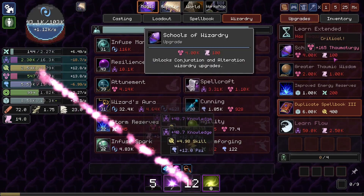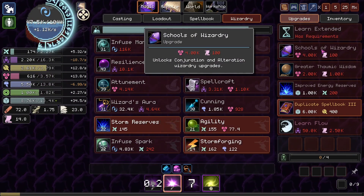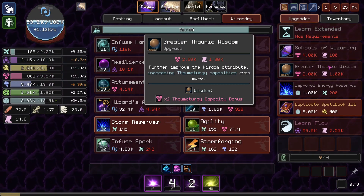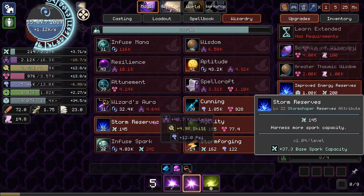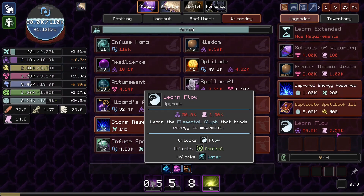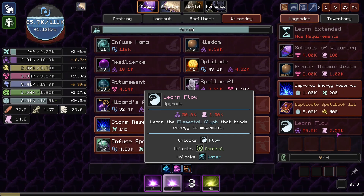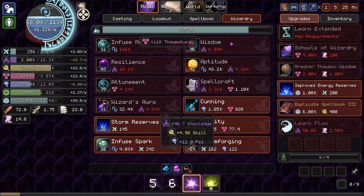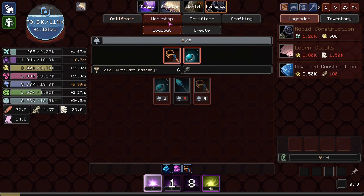We can duplicate the spellbook again. Whoa! Schools of Wizardry unlocks Conjuration Alteration Wizardry upgrades. Greater Thaumic Wisdom — times two Thaumaturgy Capacity bonus. Then Improved Energy Reserves, which we don't really need. Oh, and Learn Flow — gives us Flow, Control, and Water, which are the things we need for the alchemy. But we're going to need 2.5k Thaumic Scrolls. We're definitely at a crossroads here for sure.